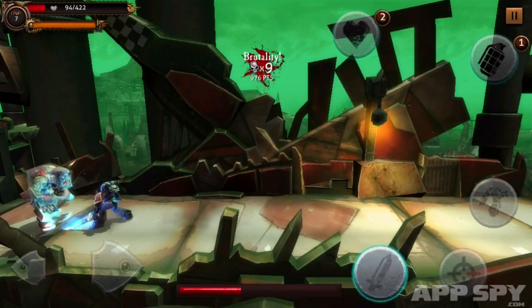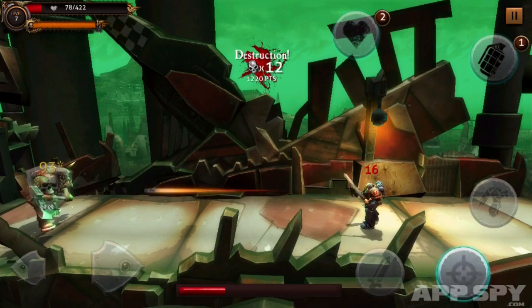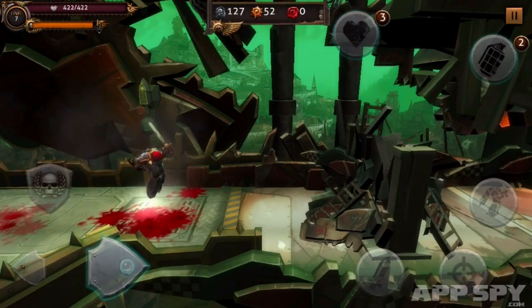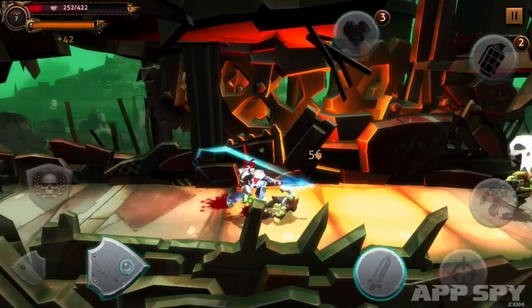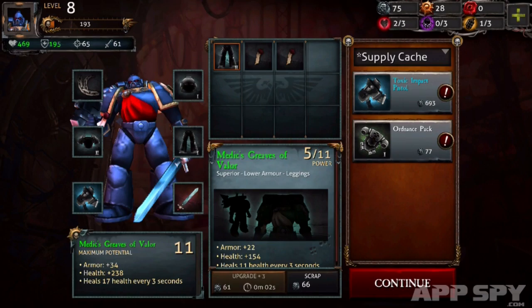Guiding your armor-clad hero across the war-torn landscape is fairly simple, with directional arrows and virtual buttons doing an adequate job of relaying commands. You may confuse the attack, jump and fire buttons at the start, and things do get a little busy when you unlock the grenade button. But it's all perfectly manageable.